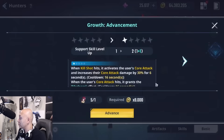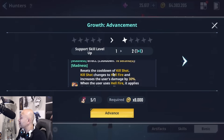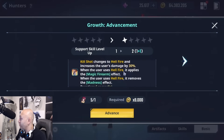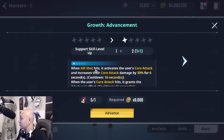Her weapon is very important. At A0 it increases the user's defense penetration by 4 percent and skill damage by 8 percent. Push that as far as you can. A1: when Kill Shot hits, it activates a core attack giving core damage more attack, and also applies the Madness buff. Madness buff allows you to do Hellfire after your core attack, which increases damage by 30 percent and removes the Madness effect when triggered.